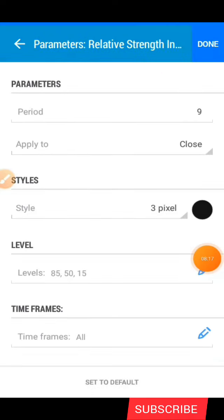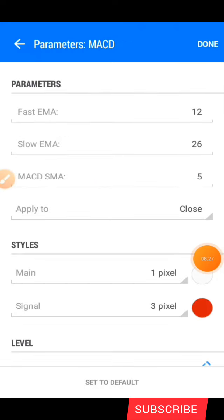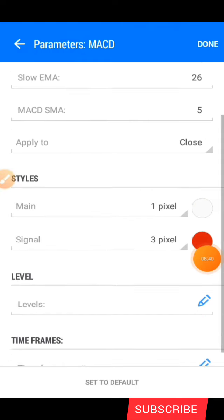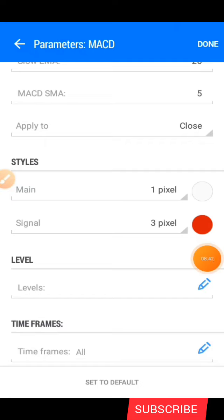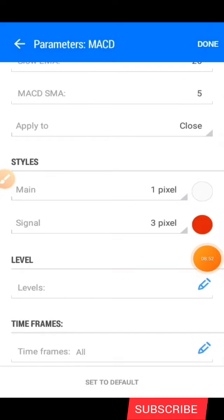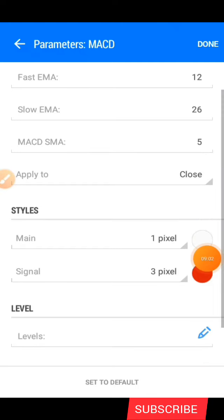The next indicator is the MACD. The first EMA is 12, the slow EMA is 26. Under style we have one pixel — make the color white, or black if you're using a black background. For the signal line, the pixel is three and the color is red, so you can see it on your chart. After that, click done.